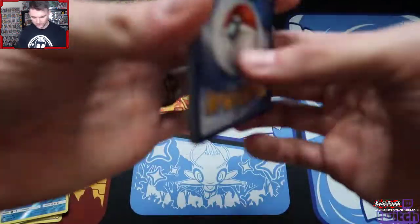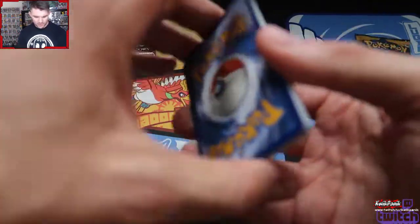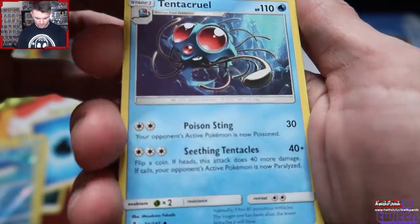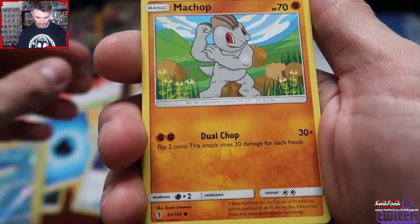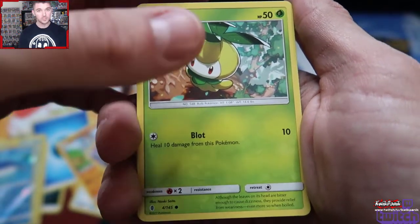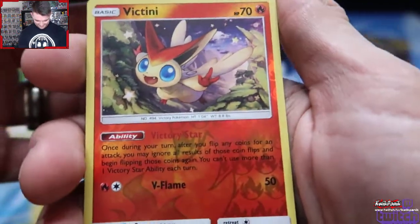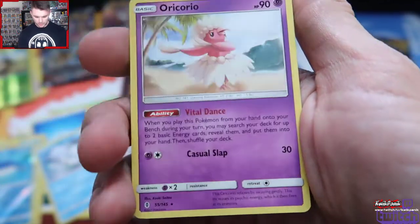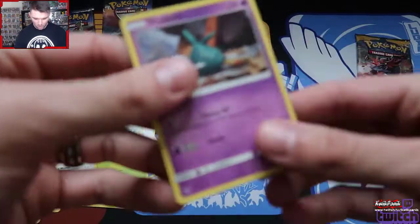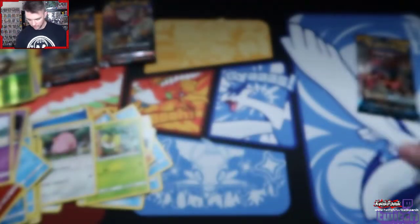You should follow my Twitch channel — we hit a thousand followers over there, and we have a thousand subs over here. We're just keeping everything perfectly balanced, just as Thanos would want it. Opening another Guardians Rising — the rare is a Delmize again. I said not to be Trubbish, and we might as well have just pulled one more of this boy. At least he's got a smile on his face. Inexcusable.